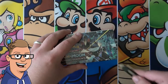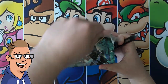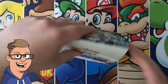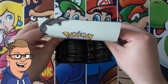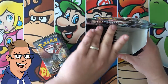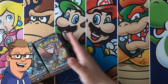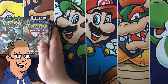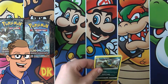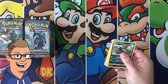And without further ado, we are doing the entire box. It's a new set and once a new set comes out, we do the entire box — that is just how it goes. So yeah, hopefully we can get some awesome pulls. These packs are pretty easy to open, so we're pretty much going to know when we're going to get something.